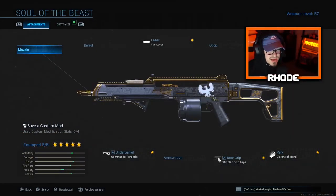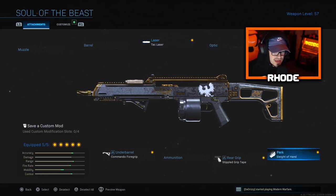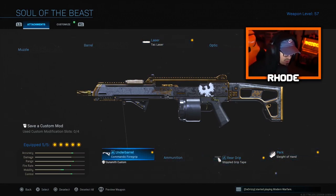We already covered the MP5, so go check that out if you haven't. Let's jump right into this class setup. We're running an attack laser, XRK axis stock, Sleight of Hand, double grip tape, and commando foregrip. This has really really good mobility for being an LMG, especially with the 100-round drum max on. This setup is really really good guys, I recommend you run this.